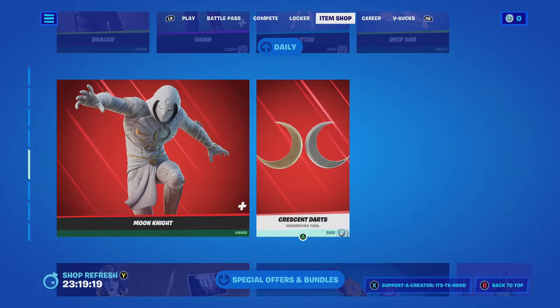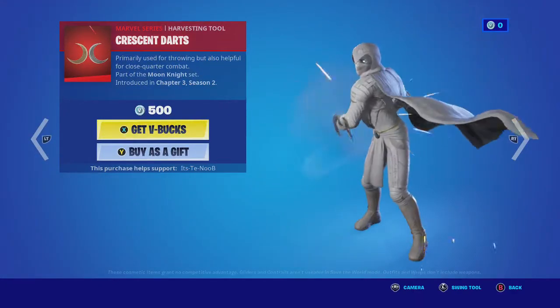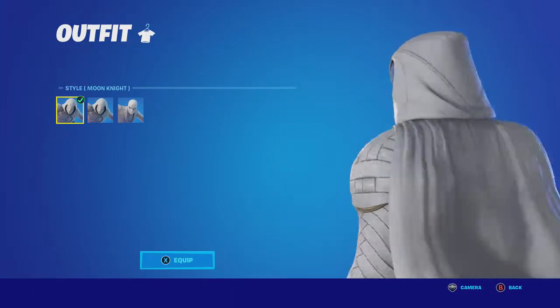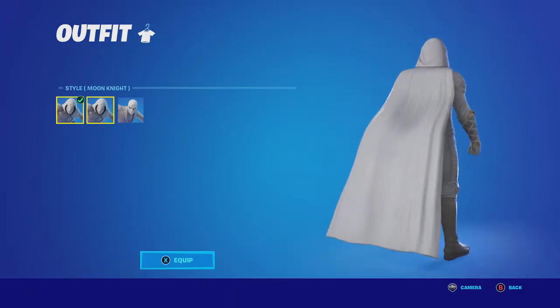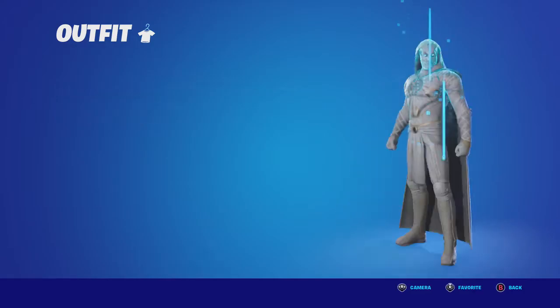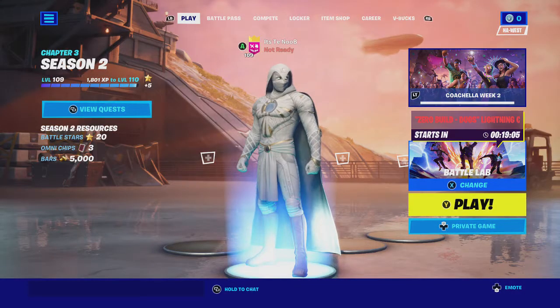You have three edit styles. You can also buy his pickaxes separately. He has three edit styles: Moon Knight with the cape on, Moon Knight without the cape, and Mr. Knight. So yeah, let's hop into some gameplay and then combos.